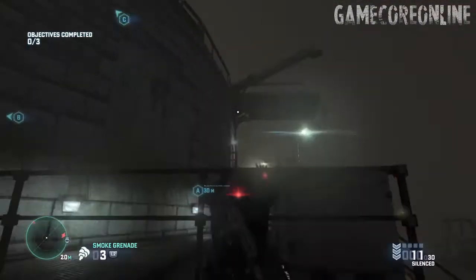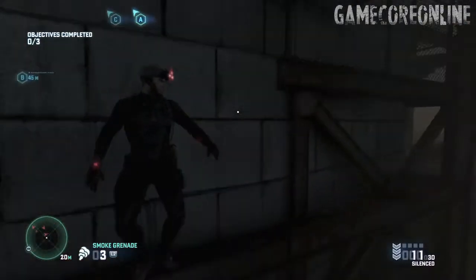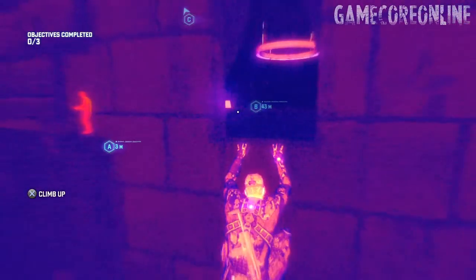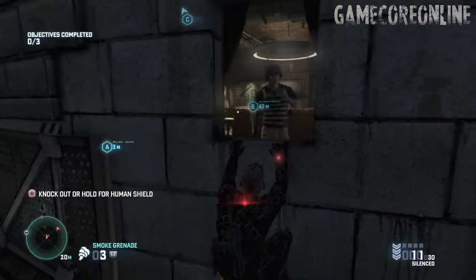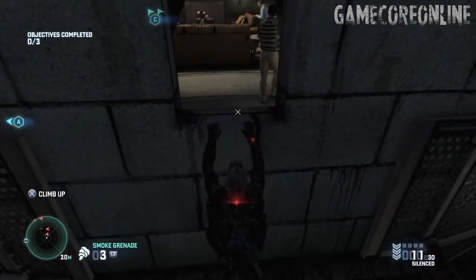Once you get to the end, go straight, drop down to the next side, climb up to the first lift window where you can find objective A. Don't go in there. There's gonna be a guy walking around that will go to the objective. Once he walks away, then you can hack. Make sure he's far enough before you jump — if not, he will turn around.